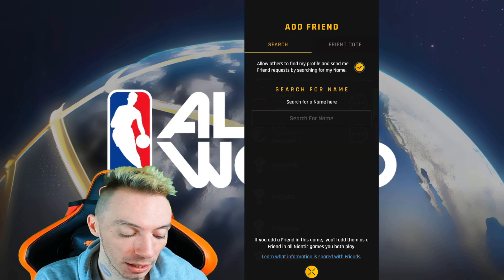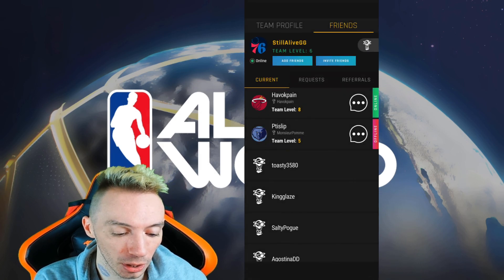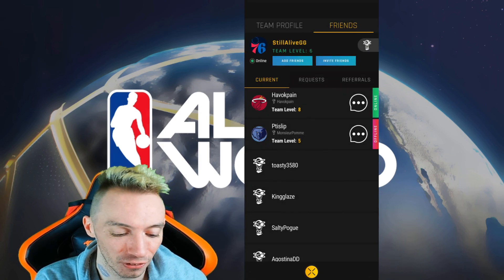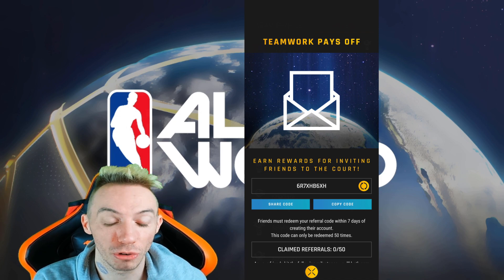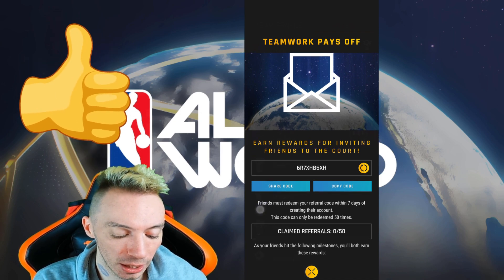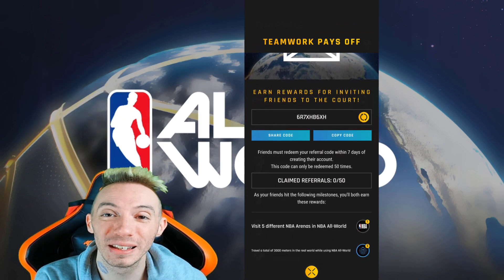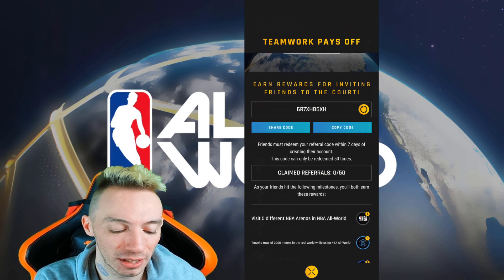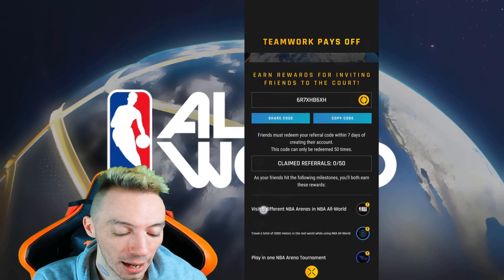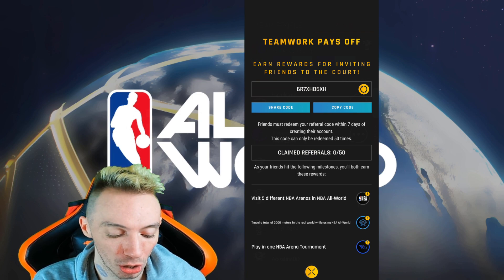Now we're going to go over our free rings — well, not necessarily free but pretty free. Exit out of add friends and go to where it says invite friends. When you click invite friends, you'll see 'Earn rewards for inviting friends to the court.' This is our special referral code — you can share it or copy the code. Friends must redeem your referral code within seven days of creating their account, so that's very important. After seven days, the referral code is pretty much pointless.